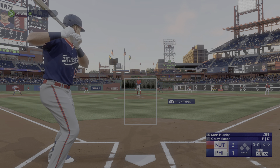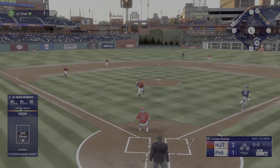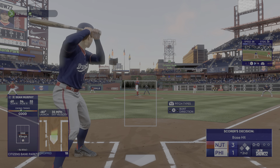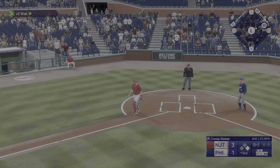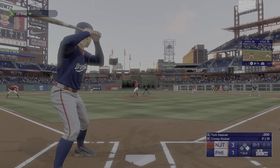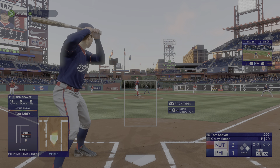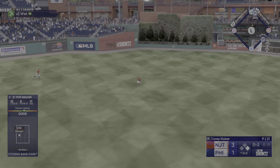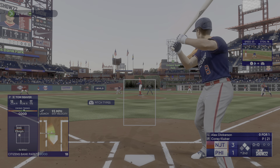Top of the second. Here's the catcher Sean Murphy, the right-hander back to work. No throw — he's in at first easily. So now here's the pitcher Tom Seaver, number 41 — in the dirt. He deals, strike two. Bounced up the middle and a base hit. Throw back in quickly — first and second with nobody out. There's Dickerson now.